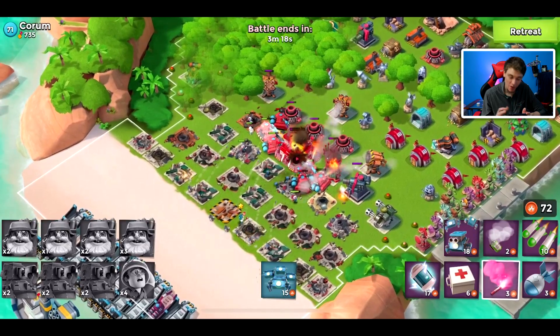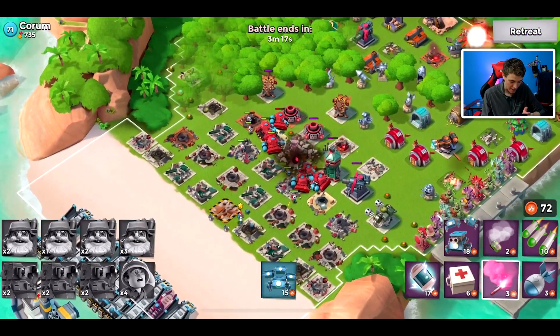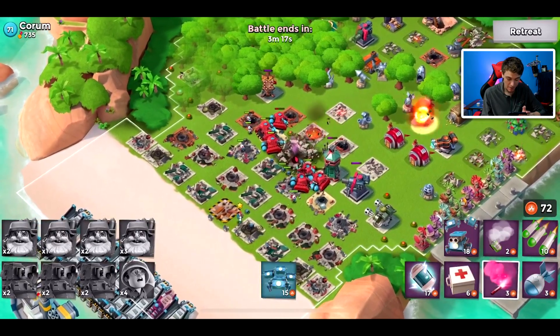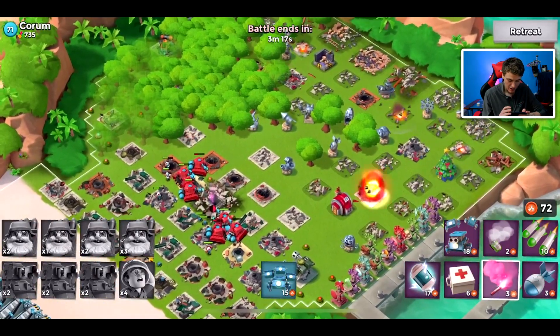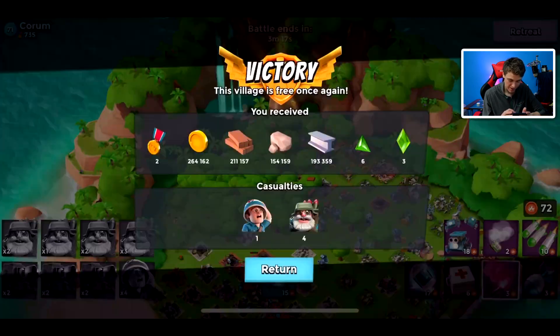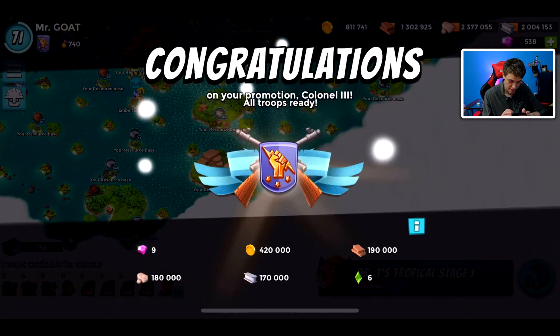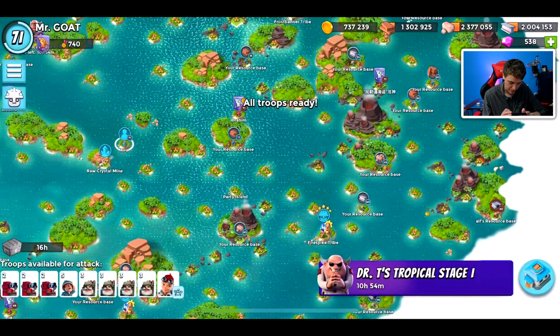Anyway, this first base going down very easy with this Scorcher-Madeir strat. I love the front-loaded bases — we just fly through them, very efficient map clear. We just demolished that first base. Hopefully not many others are around — I don't have a large base selection. I've been attacking pretty regularly, once even twice a day, clearing my map because we want to get that push going.